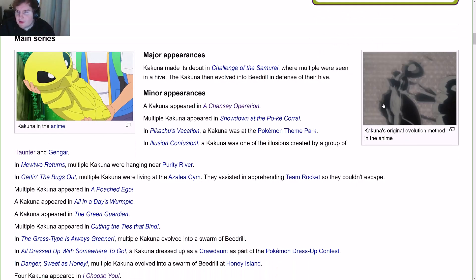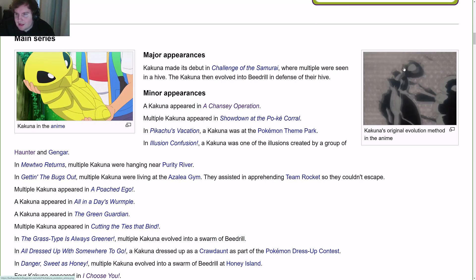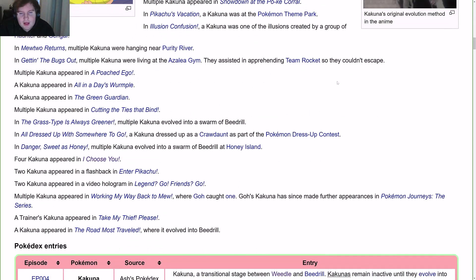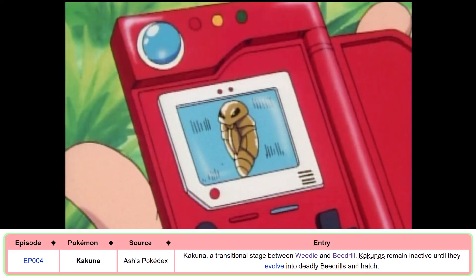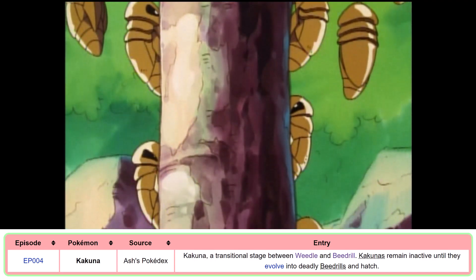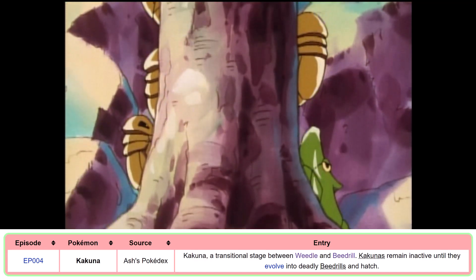I've already recorded the anime reading of this Pokédex entry, so I'm going to let the professional do it and we'll cut back in a few seconds. Kakuna — a transitional stage between Weedle and Beedrill. Kakunas remain inactive until they evolve into deadly Beedrills and hatch. Welcome back.